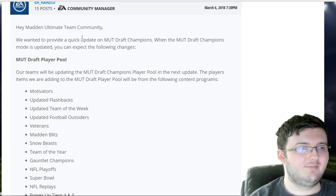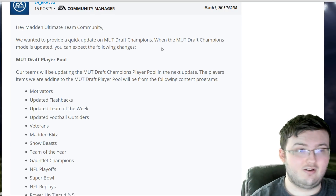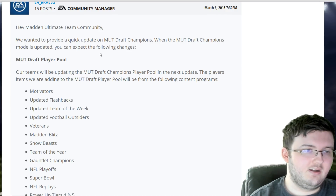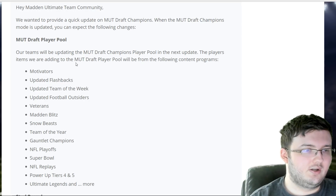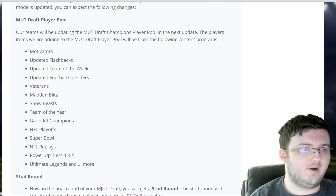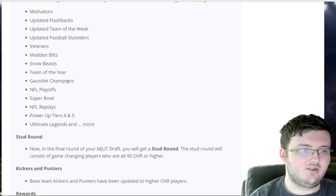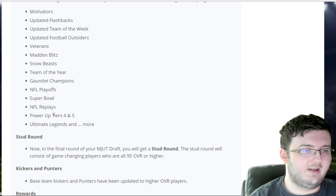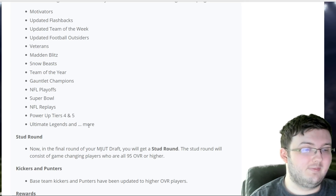Madden Ultimate Team community, they wanted to provide a quick update on MUT Draft Champions. When MUT Draft Champions mode is updated, you can expect the following changes to the MUT Draft player pool: motivators, updated flashbacks, updated team of the weeks, updated football outsiders, veterans, Madden Blitz, Snowbeast, team of the year, gauntlet champions, NFL playoffs, Super Bowl, NFL replays, power up tier 4 and 5, and Ultimate Legends.